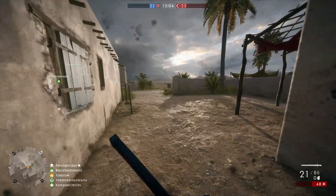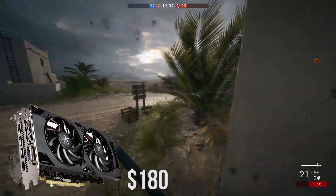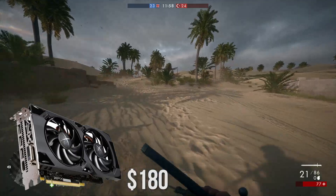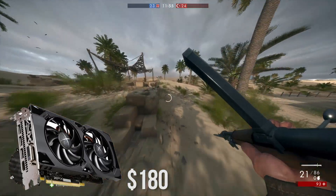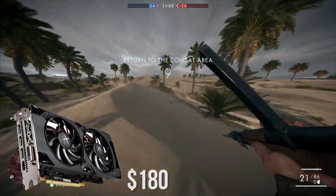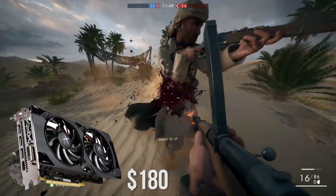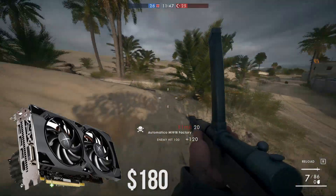As for the graphics card, we went with the XFX RX 470. This card is a beast at 1080p and at a price tag of only $180. The 4GB frame buffer will be perfect for 1080p gaming and provide you enough headroom to play most titles maxed out at 1080p, making this a perfect card for this build.